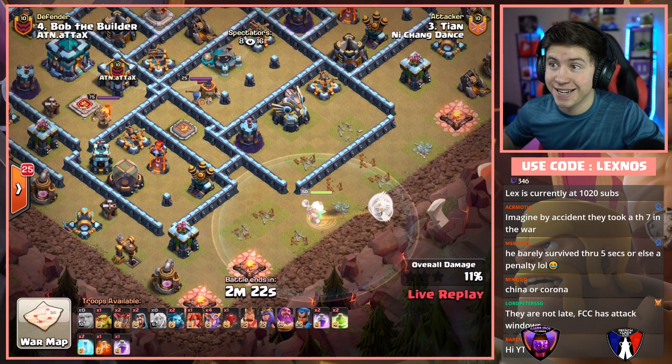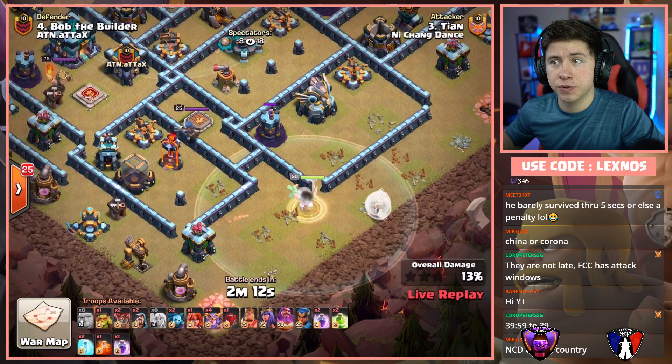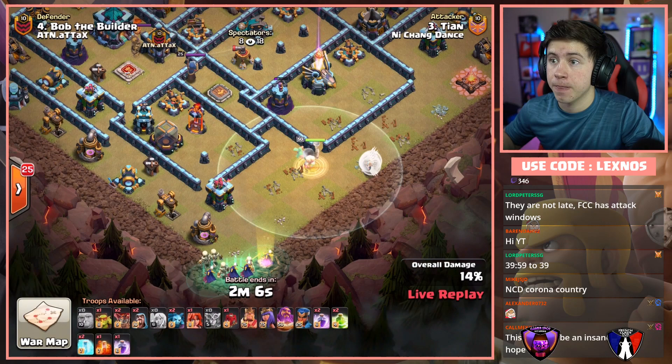Is that Warden ever gonna go for the Eagle? He goes for the Wizard Tower. Tell me he goes for the Eagle next — he goes ahead and starts with the Super Witches. He's just gonna skip the Eagle. I guess we'll get the Eagle last? This is not great here.